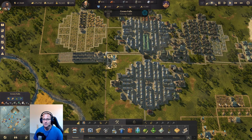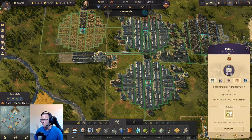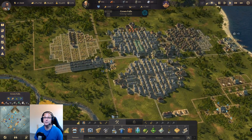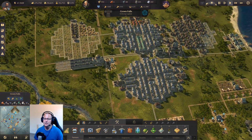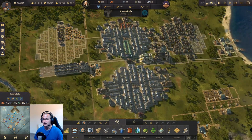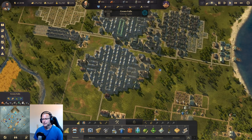You get 200 attractiveness per town hall and you can fit 60 or so town halls on Crown Falls. I have done a video on why you would use Crown Falls for an industrial island, which I will be doing in this playthrough - it explains why you need to get to 33,000 attractiveness and how you can best do it on Crown Falls.